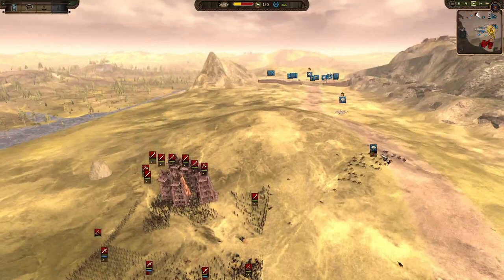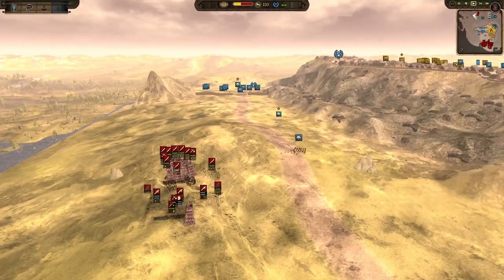That Rohan unit there is nearly half strength already. Yikes. But yeah, Oldberg - an old but gold map, and it's good to have it back.